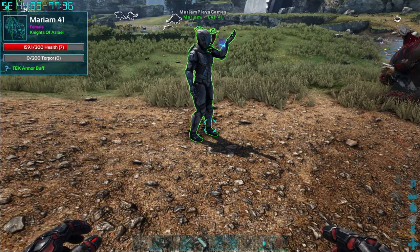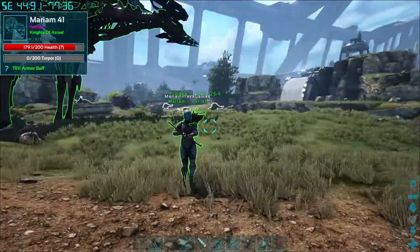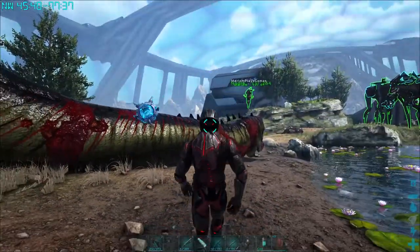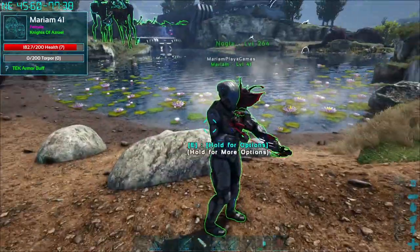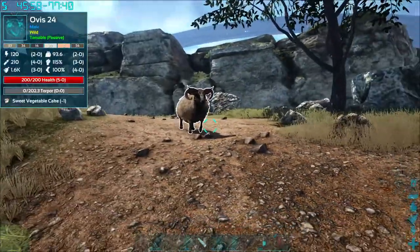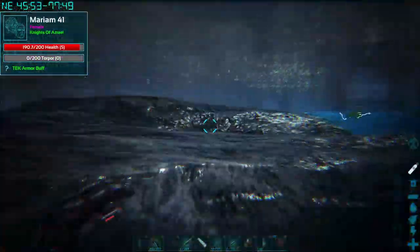Now we're gonna be testing the tech bow, which is the most amazing bow in the game babe — you're gonna absolutely love it. Equip it and I'll show you what it does. So you have four different modes babe, it's really cool. You have a metal arrow mode — the blue arrows. You press R to change the arrow. That's a tranquilizer. Shoot the sheep — see, it's a tranquilizer. That's pretty awesome. Come into the water — watch, you can shoot it underwater. It's a game changer.